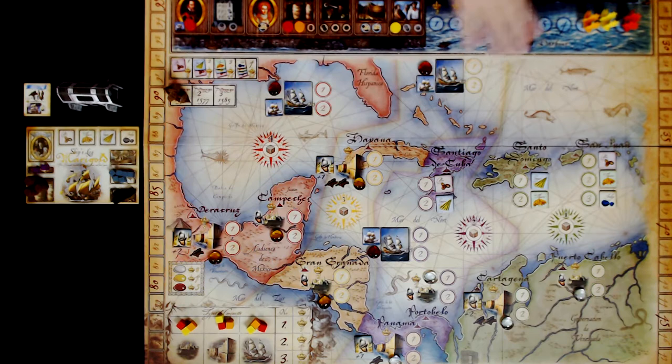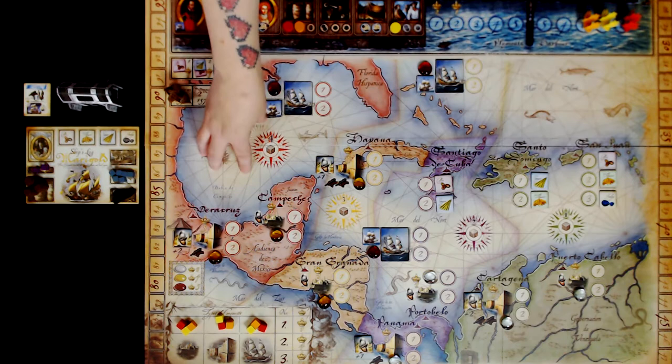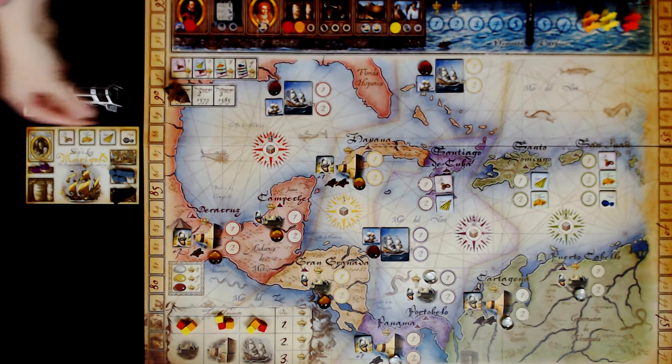In the second phase of the game, players are going to take their frigates, or their galleons if they collected those, and they're going to travel out into the sea, discovering and fighting things. Based on the number of barrels they have, they can travel that many regions out. There are markers at one, two, three, and four — so if you had four supply barrels you could go to four, but if you only had three, you could only go as far as three.